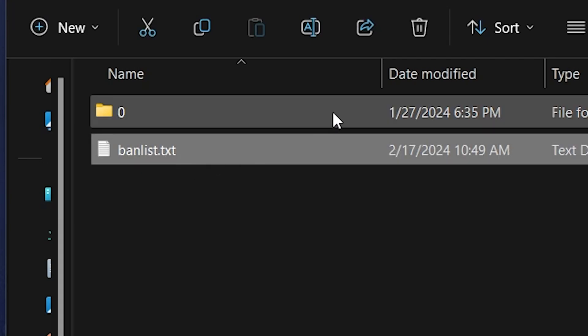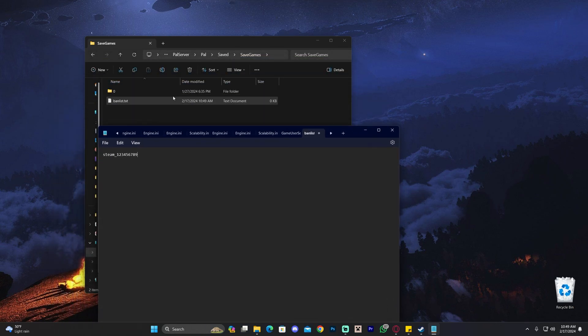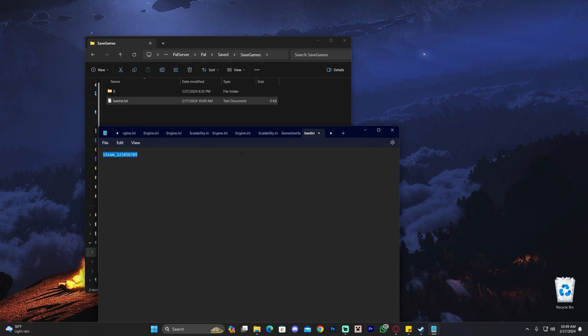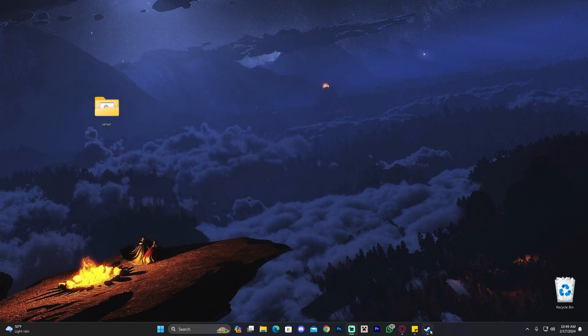Go ahead and open the banlist.txt file. What you're going to type in here is: 'steam_' followed by the Steam ID of the player you want to ban. Then click 'File' and 'Save'. Whenever you want to unban that player, just come back to this banlist.txt file, delete that player's entry, and save it again. And that's it — that is how to ban players from your server both manually and through the game.